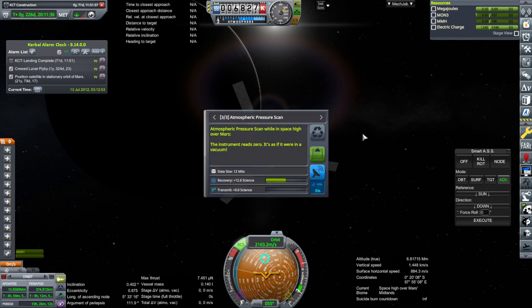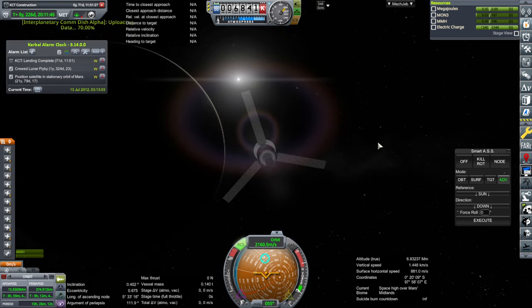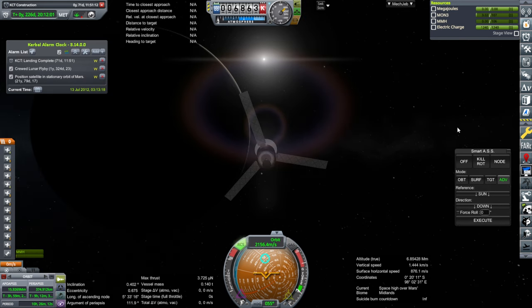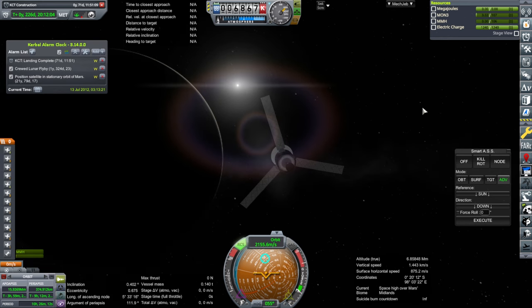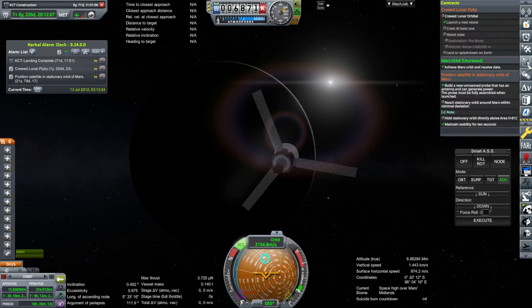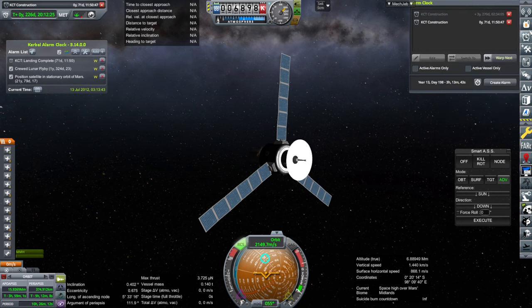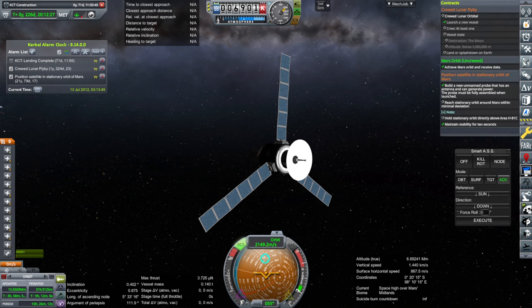There was some science — Midlands, amazingly enough. That was the fate of our two little Mars orbiters. Mars is a bit hard — let's face it. We'll send more over; we've got plenty of time on that contract. We are set up for the crewed lunar flyby for next time. I'll look at that Mars orbit contract — lots of stuff to think about. Thank you for watching. I hope you enjoyed this video. Please press like, leave comments and suggestions below, and I'll see you next time.